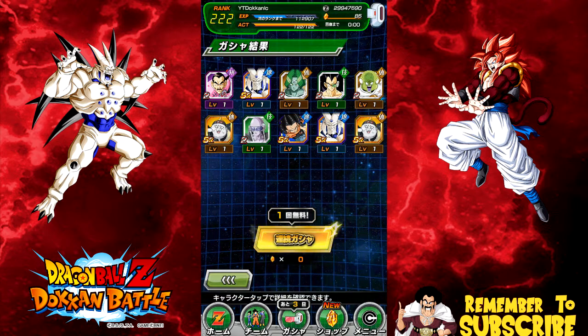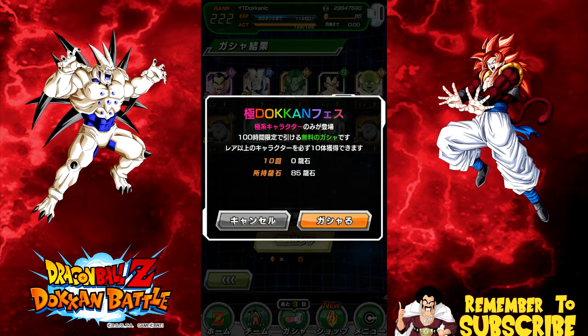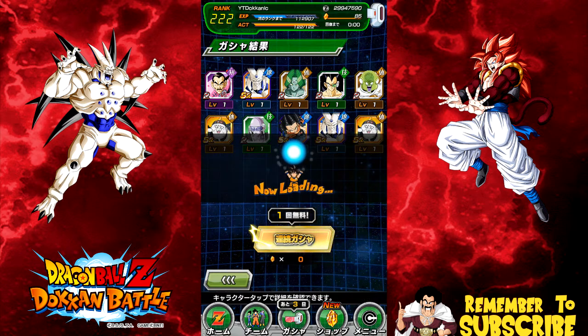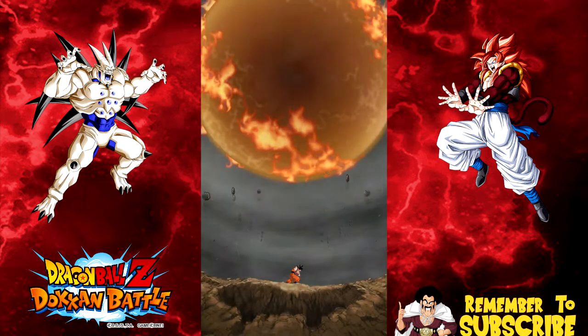We're gonna go ahead and do this free summon. All right guys, this is my free summon, so let's go ahead and do a group summon together. Let's go get the set up — pause me if you need to. I have 85 stones left over. I will not be using them. I'm pretty satisfied with my pulls — if I get anything from this I'll be happy.